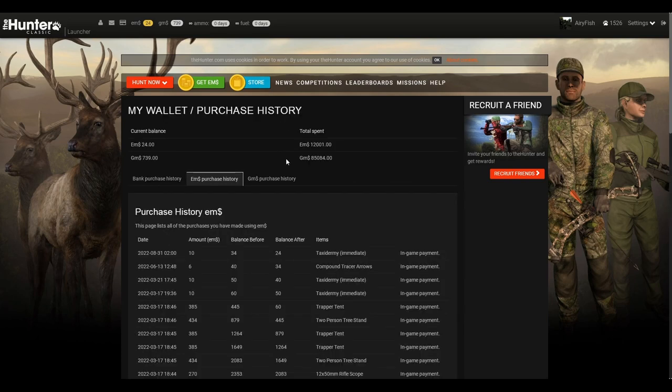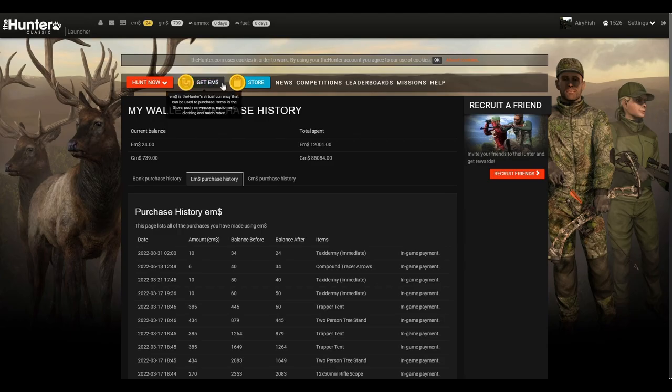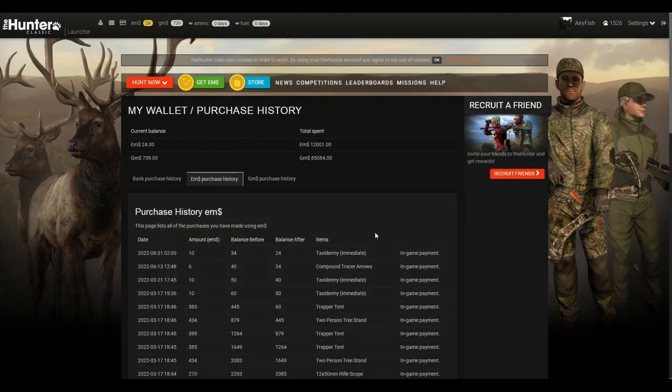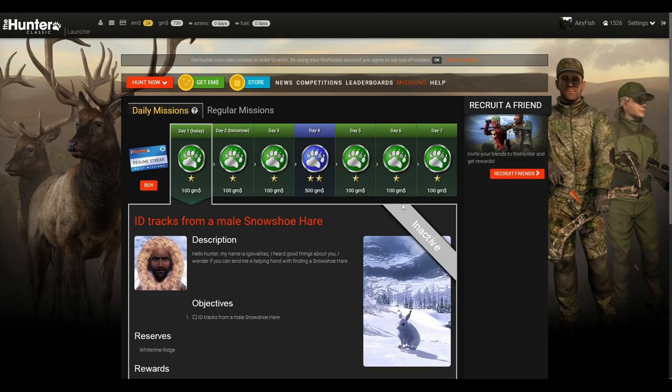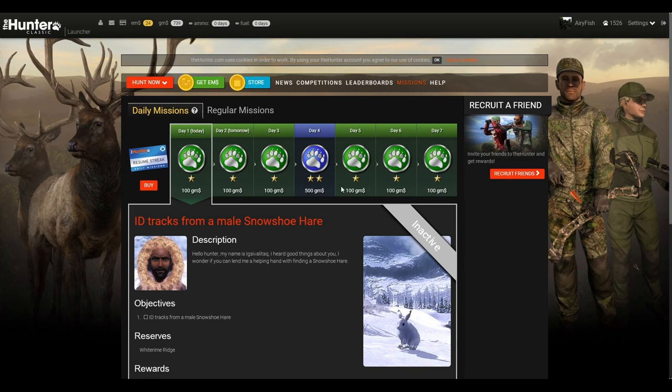First, obviously you're gonna have your EMs and whatnot. You can purchase EMs, you can see what you've purchased. Roughly 100 per dollar, and obviously if you go higher up you're gonna get more for less, but you don't really save that much. Also there's missions and your daily missions give you 100 GMs, 100 GMs, 100 GMs, 500, 100, 100.